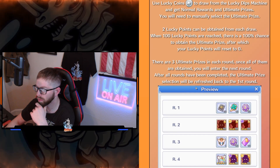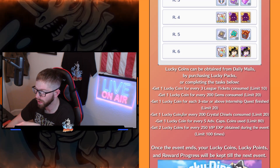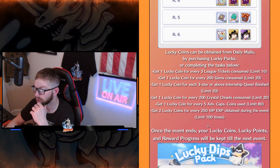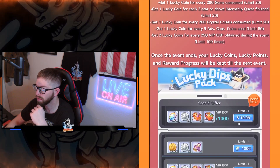If you want to know more about the event you can read all the details — it tells you pretty much the same thing. At the bottom it lists the tasks you need to do to get lucky coins, like: consume league tickets, consume gems, consume three-star or above internship quests finished, use crystal chisels, pull advanced capsules — which you shouldn't be doing if you're free-to-play light spinners; save for a better girl like Chinese New Year or her adversary. Also getting VIP points to buy stuff in the game. Once the event ends, your lucky coins and lucky points rewards will be kept till the next event.